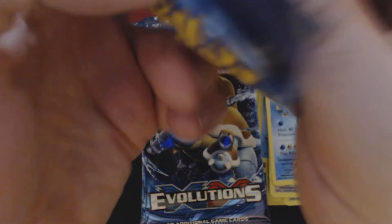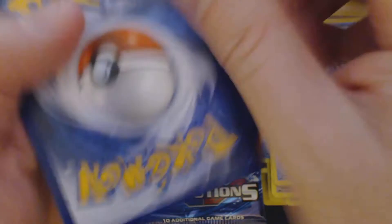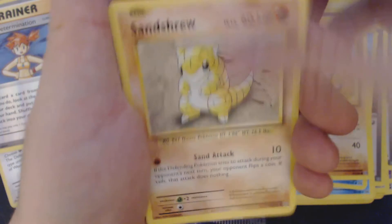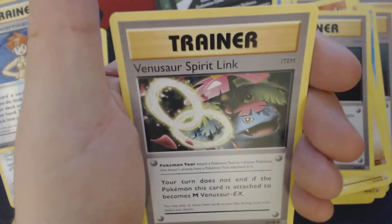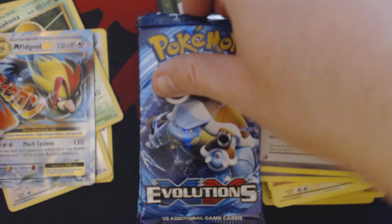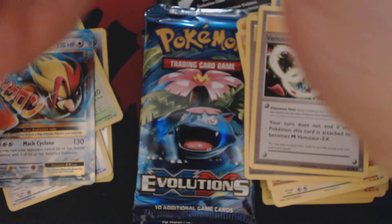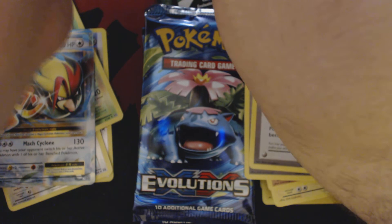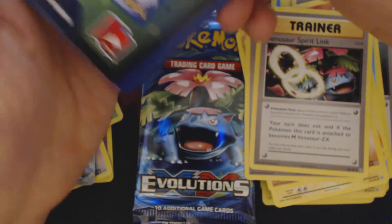Pack number four. We're going to get at least a holo out of this. Got Magikarp, Onix, Sandshrew, Vulpix, Electabuzz, Machoke, Full Heal, Venusaur Spirit Link, Reverse Holo Kakuna, and a Mega Pidgeot EX. Mach Cyclone — you may have your opponent switch his or her active Pokemon with a bench Pokemon. That's pretty much useless, but you can use Shrine of Memories to use the regular Pidgeot EX as an attack.